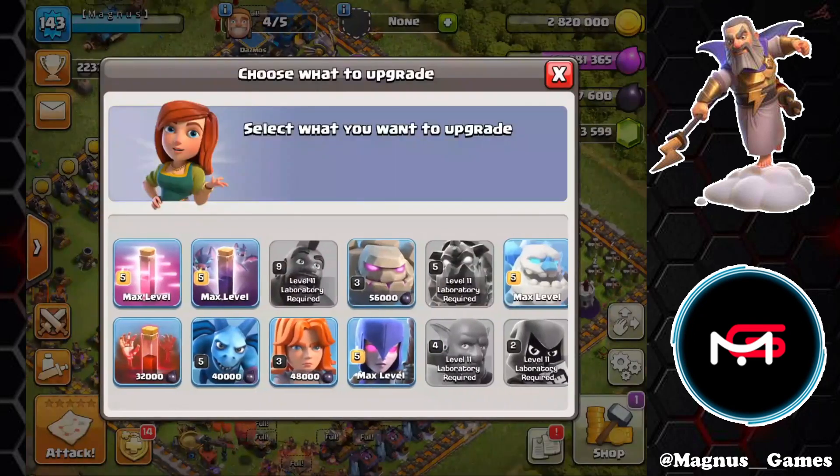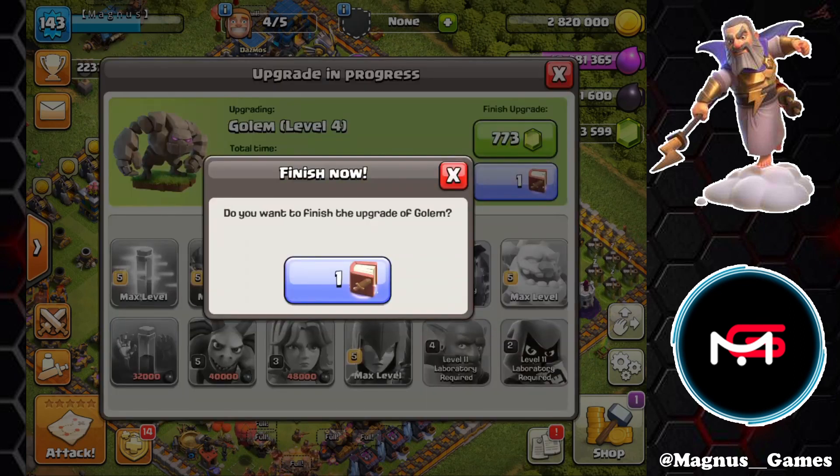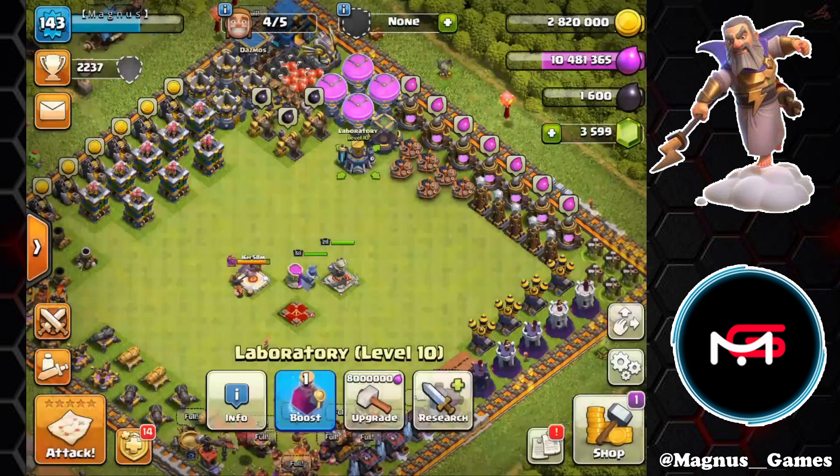With the remaining loot, we're going to go ahead and spend it on the Golem to take it up to level 4 — a five day upgrade. We're going to use a book of fighting that we have to save that time right now.